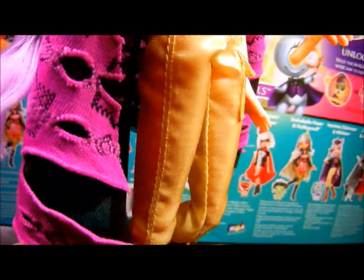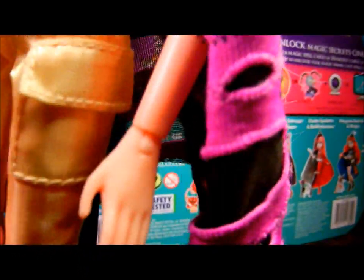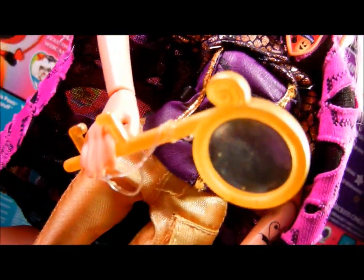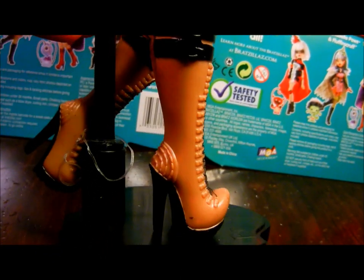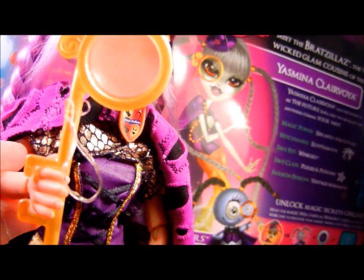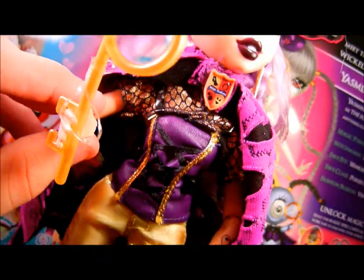For pants, she has these cool metallic yellow pants — kind of like cargo pants, but more glamorous because they're shiny. The pocket is real — you can put stuff in it, you can hold her little monocle in it if you want. For shoes, she has these awesome boots in gold and black, and they're just really cool. Her accessory is her monocle, which really magnifies — and that was a really awesome touch.